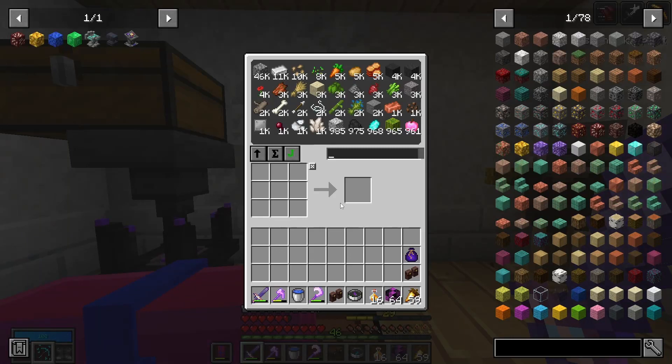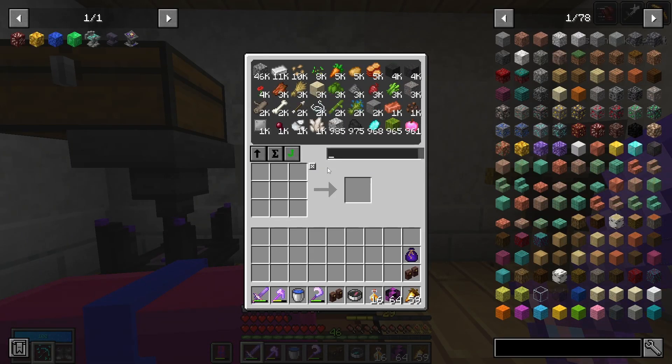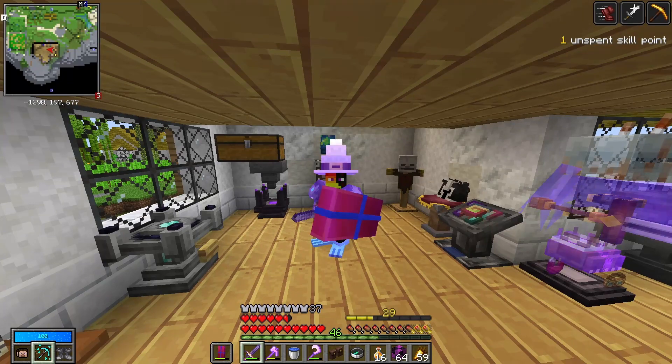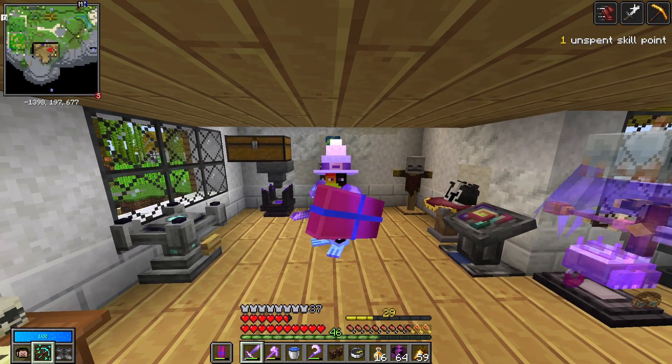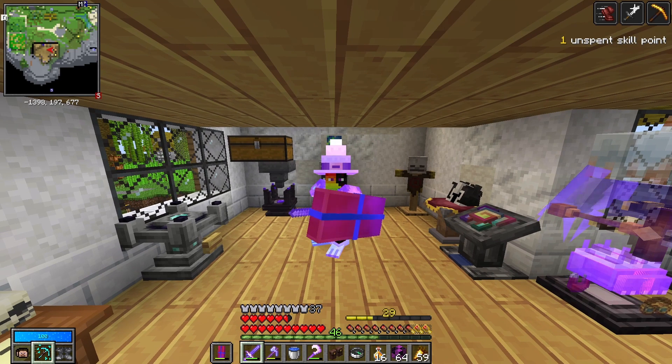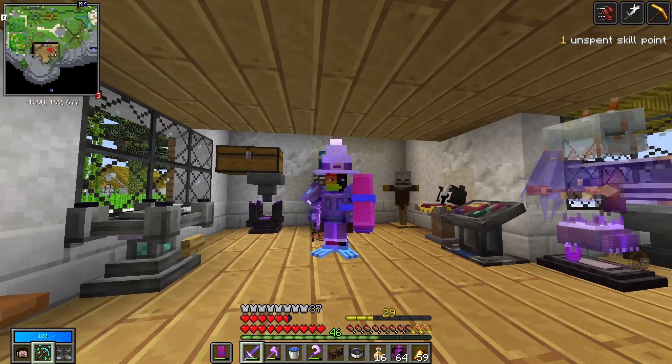And by it works, I mean it makes an absolute ton of cobble. Do I really need 46,000? Probably not, but eventually I might. In Create, cobble can lead to so many different resources, it's kind of unreal. They can obviously make gravel and sand through crushing, but ultimately they can make quartz and clay and all sorts of useful stuff.